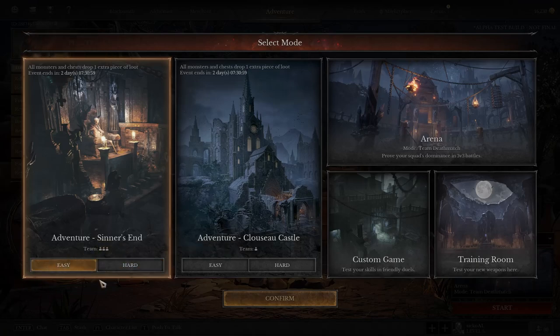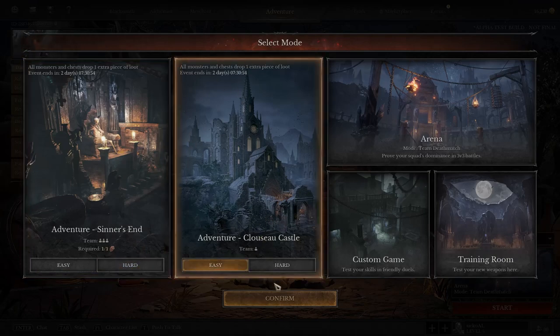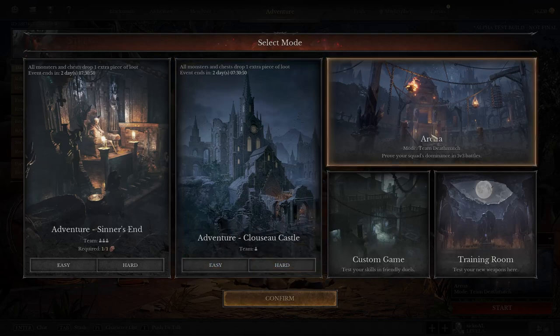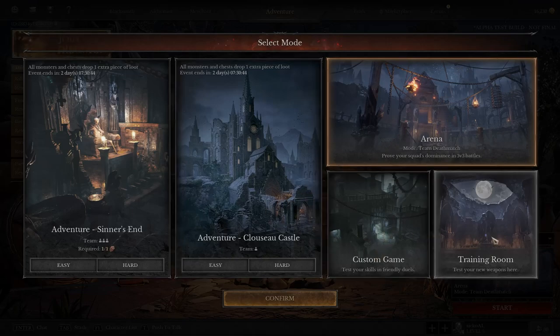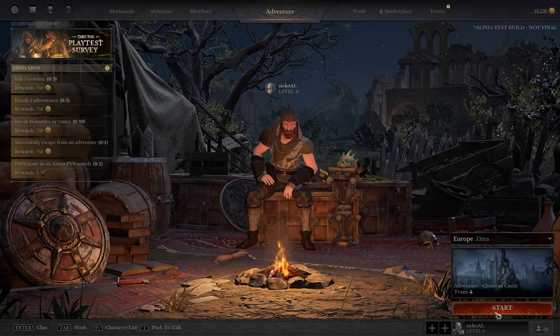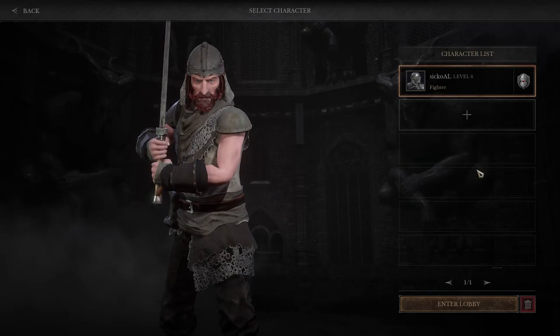For game modes, you've got team mode with classic free-for-all like Dark and Darker — easy and hard — where you need a specific item to get into hard mode. There's also classic solo mode with easy and hard options, and a free PvP arena which I'm really excited to try. There are even custom and training rooms to practice dueling, which I don't think features in Dark and Darker.